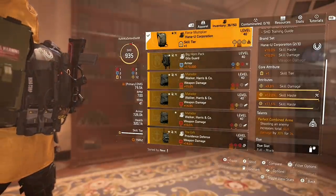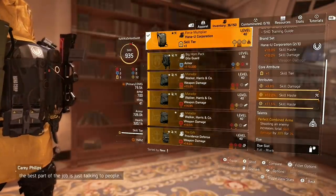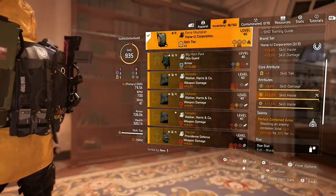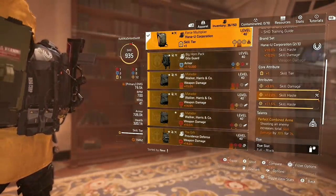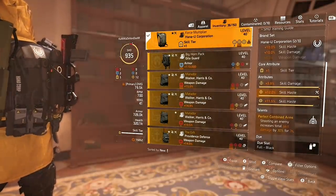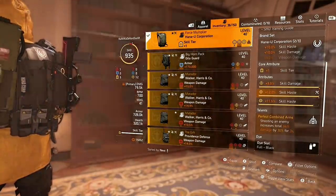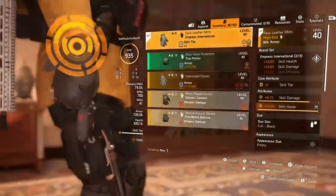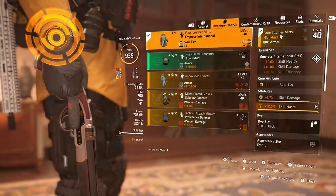The Hanayu Corporation brand set bonus I get from this build is 10% skill haste and 10% skill damage, so running two Hanayu pieces is pretty vital. The backpack's attributes include a skill tier, and it came with 9.9% skill damage, so I rolled max skill haste and put more skill haste in the mod slot.